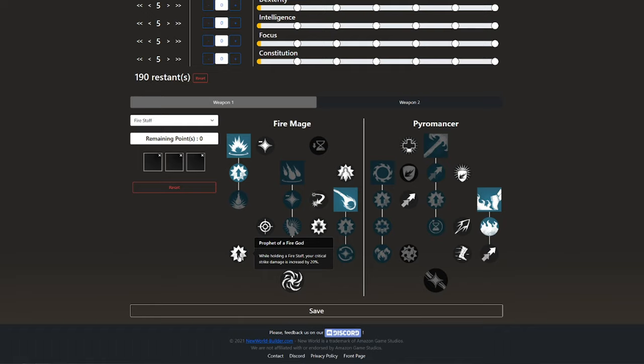We also have Prophet of the Fire God. While holding a Fire Staff, your critical strike damage is increased by 20%, so this talent goes well with Spellslinger — 50% extra chance to critical strike and 20% extra critical strike damage. We also take Rune of Helios. Casting a fire spell places a 2m rune on the ground, increasing your spell damage by 30% while standing in the rune. The rune lasts for 7 seconds with a 30 second cooldown. It's some really good damage combined with Clear Casting, Clear Mind, Spellslinger, and Prophet of the Fire God. It's big damage.